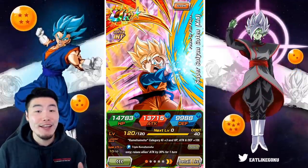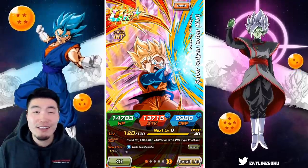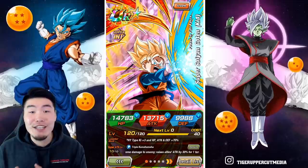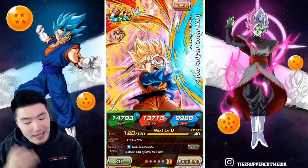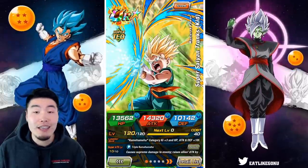Alright, what's going on guys? Welcome back to another Dokkan Battle video. Today we are going to be showcasing two absolutely crazy Dokkan Awakenings that just dropped on the global side of the game for the INT Super Saiyan Kid Goten and the TEQ Super Saiyan Kid Trunks.